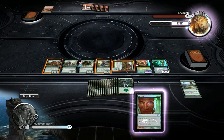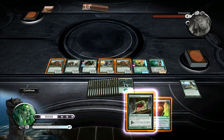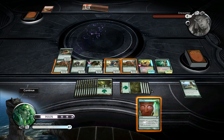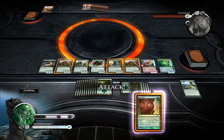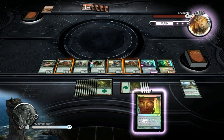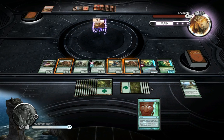When I played against the Suntail Hawk encounter I tried something along the same lines, and it just emptied its hand as soon as it hit land drop seven — dropped down all seven Suntail Hawks, which was pretty amazing because I could have killed it so many times before. Looks like it's the computer's turn — that's one creature, anything else? Seems like it.